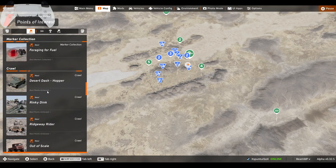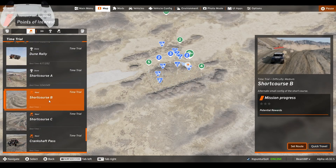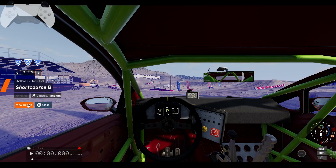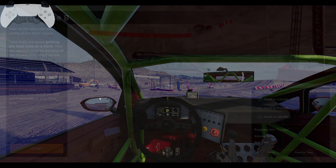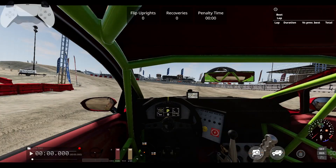I think the next one starts in the same spot. Short Course B — yeah, it starts in the same spot. Let's move on to this one. I have to beat 106 — take the ultimate small config of the short course.